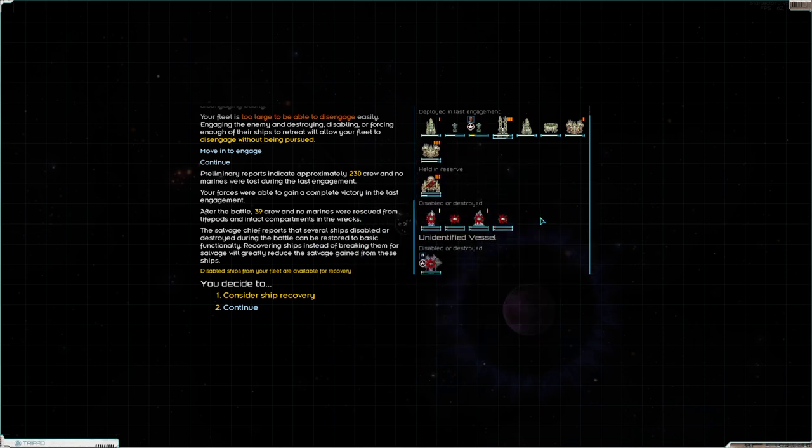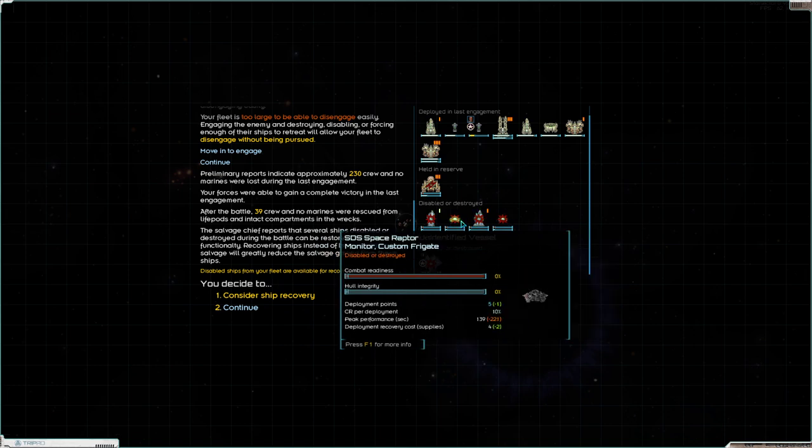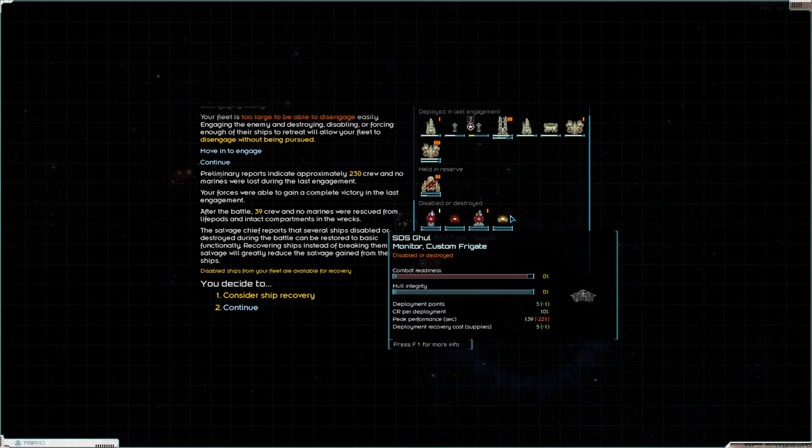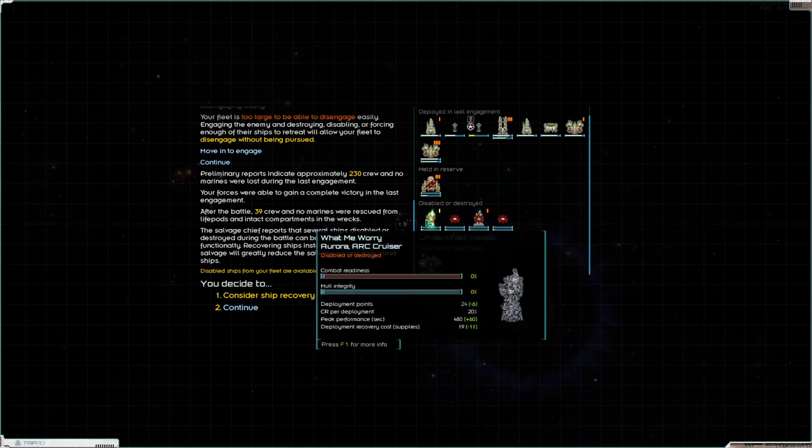We lost four ships in that battle. The Monitors — I forgot they can't tank the motes. The motes do EMP damage that jumps over the shields they have; otherwise they can tank every other ship in the game. We lost the Fury — it just got caught out in the middle, flamed out, couldn't go anywhere. The only actual loss we could have mitigated was the Aurora, which jumped into the battle without permission and started engaging the Ziggurat on its own — and was promptly shredded.